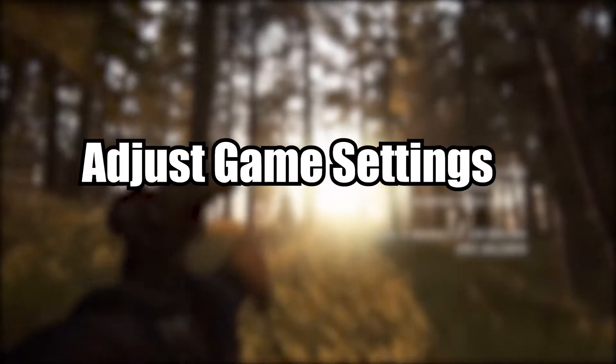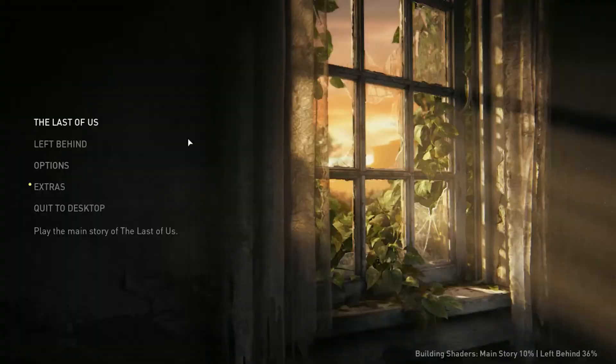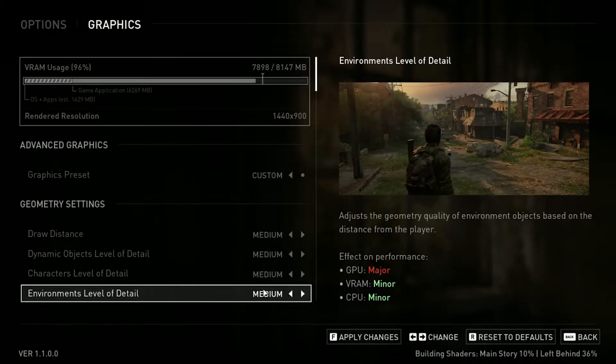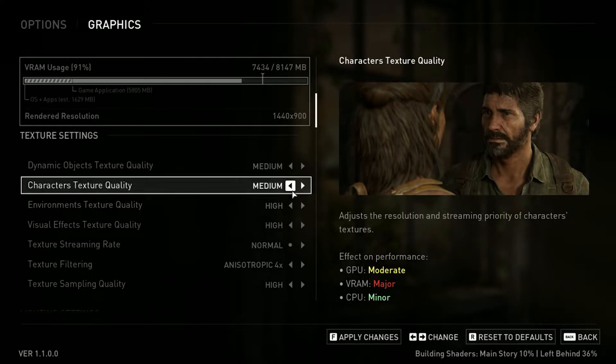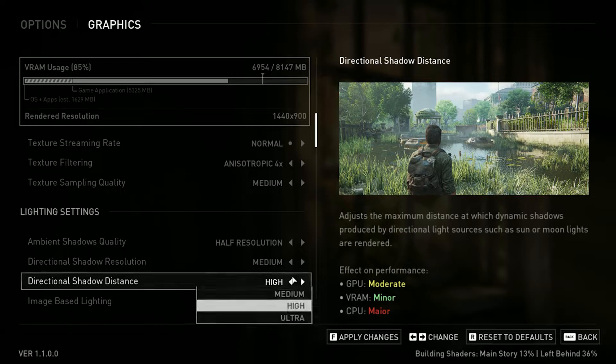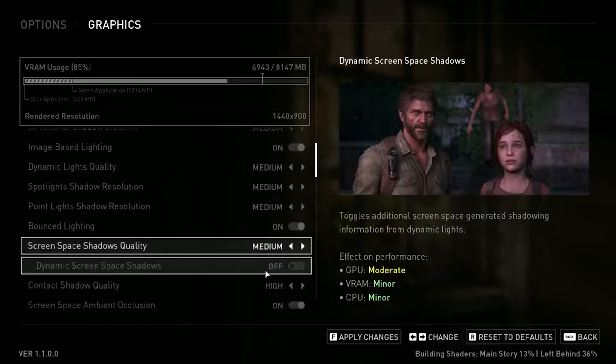Step 3: Adjust Game Settings. Next, let's optimize the game's settings for your system. Lower the graphics settings if necessary to reduce the strain on your hardware. You can also adjust resolution, texture quality, and other settings to strike a balance between performance and visuals that suits your system.